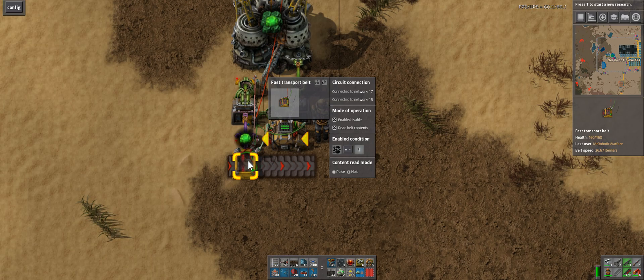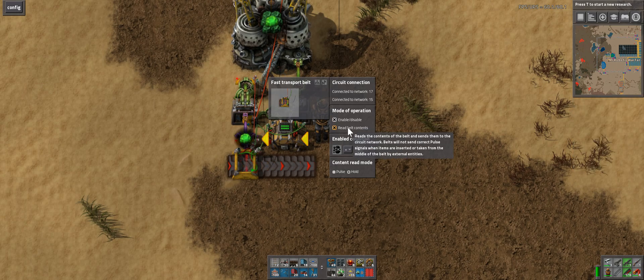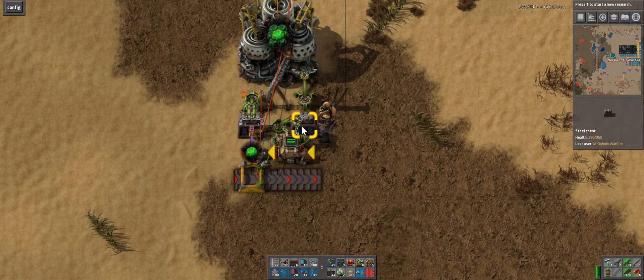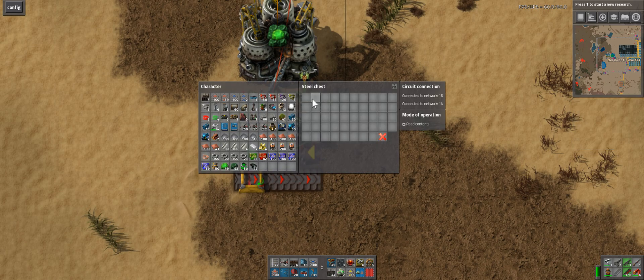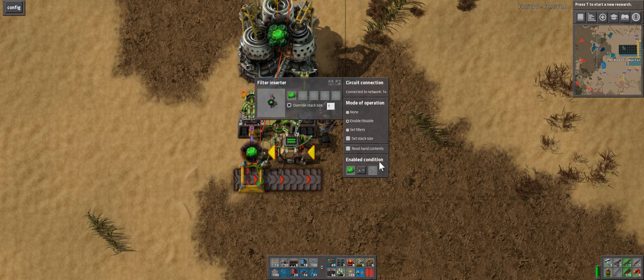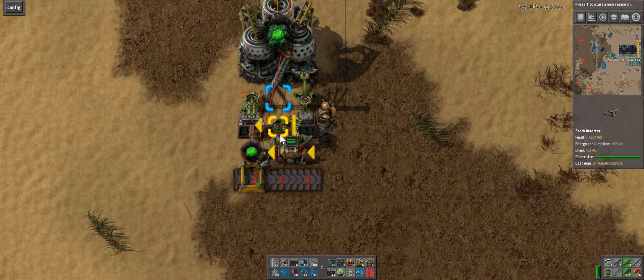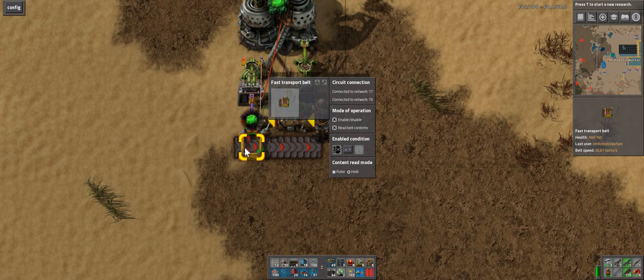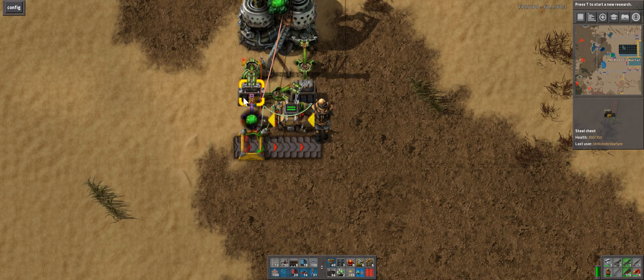The other thing here is that we are also reading the belt's contents. On the red wire, we've got that strung up here — so that'll matter in a second. Once the products are put in, we'll have 41 of the 235 and 2 of the 238. This filter inserter is connected directly to the chest as well, and it says it'll swing only when there's a greater number of Uranium-235 than 40, which means it's going to swing exactly once. We've overridden the stack size to 1, so it's only taking the Uranium-235 and will essentially pull out the one extra that we don't need.